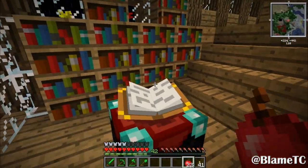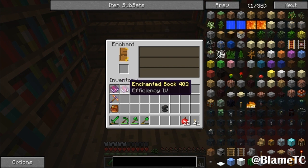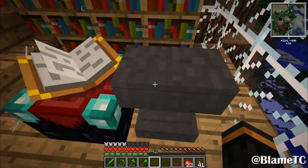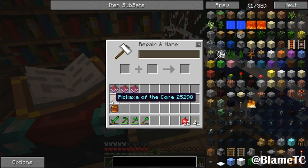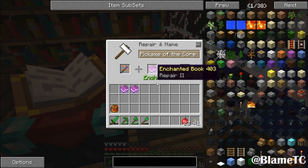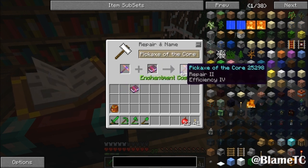I came over here and enchanted a whole bunch of books. Most of them were garbage — I got I don't even know how many Vorpals — but I did end up getting Repair and some Efficiency ones. So now I'm going to try to actually enchant some of this stuff. I got the Pickaxe of the Core from that wisp shrine, so I'm going to put Repair on it and then put an Efficiency on it.